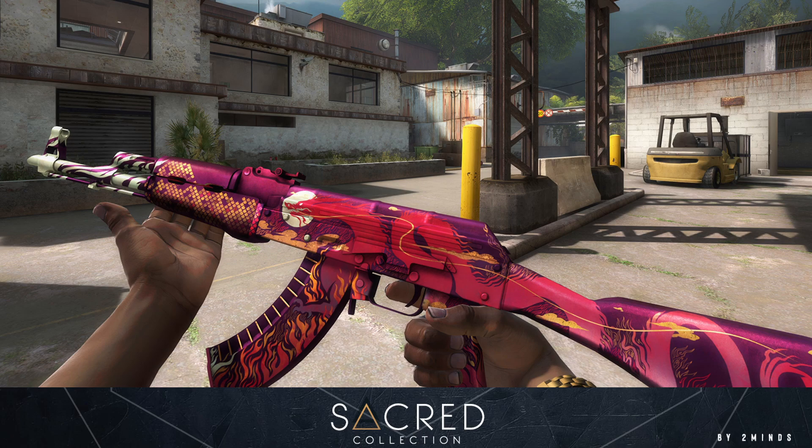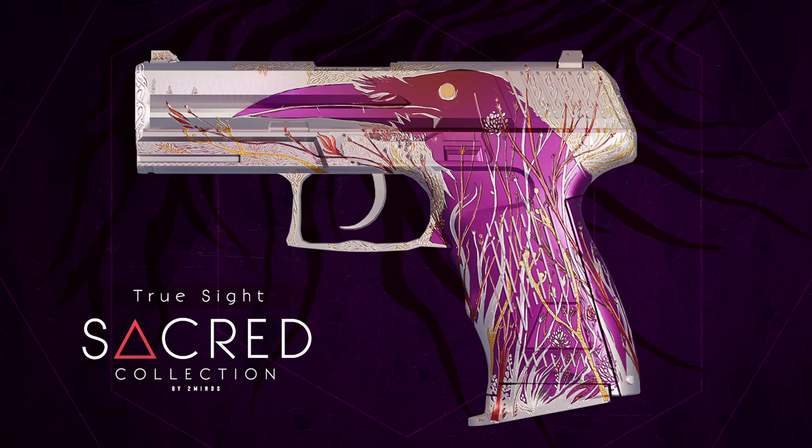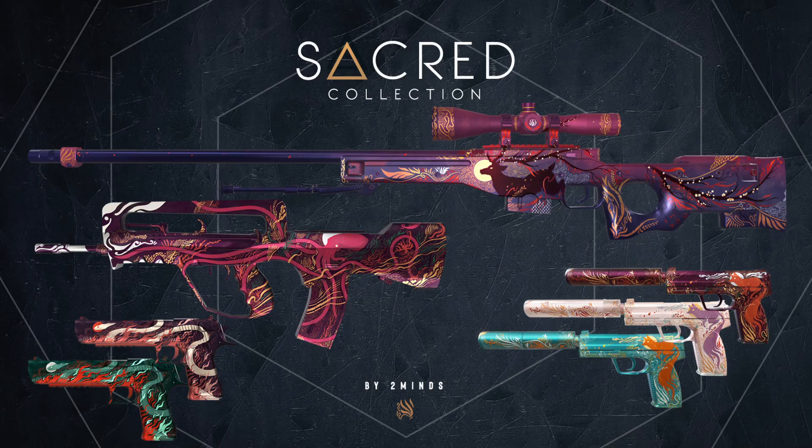As you can probably tell throughout this video, there is definitely a reason why this designer has been included in eight different cases, and why you can probably expect these skins to be coming in the future. They are extremely well designed. There is actually another one in this collection, and this is for the P2000 — it's called the True Sight. Although this skin is a little bit busy, it does have some incredible detail. You can see the bird which is sort of etched into the back having the main color on it, with the rest of the skin being tiny tree branches coming up. The P2000 has the light version along with the dark one, and these were all the skins which 2minds decided to release in the Sacred Collection. If we find out any more news about these future skins or any other ones, I'll definitely be keeping you updated, so I hope you are staying hydrated. Until next time, it's Water, and I'm out. Peace.